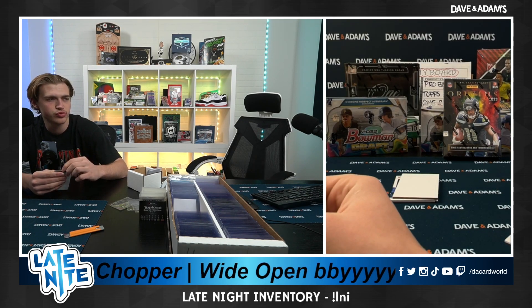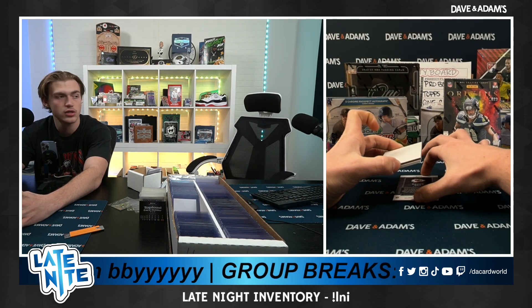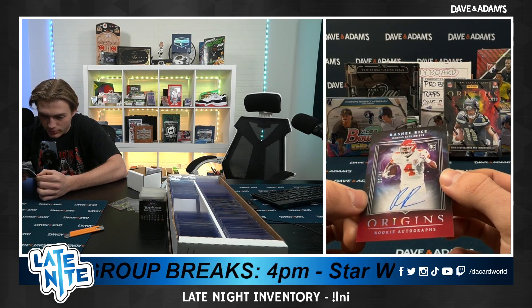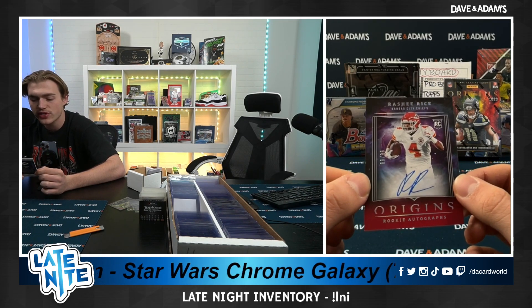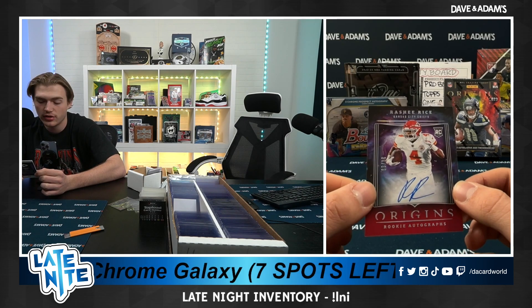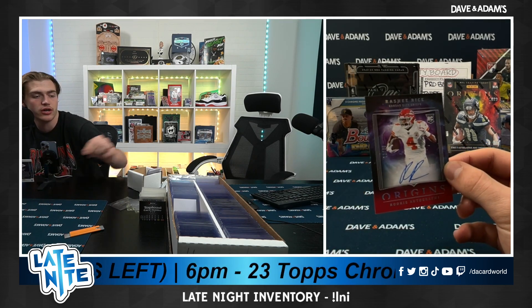There we go. That is 96 of 99 on-card auto — Rasheed Rice, wide receiver two for the Chiefs, and just his first year in the league. Outstanding looking card there. Slight whitening in the top left, but overall the condition is very, very good. Great looking card.